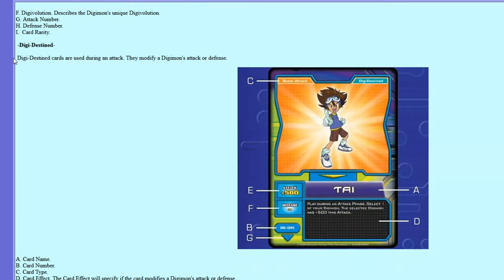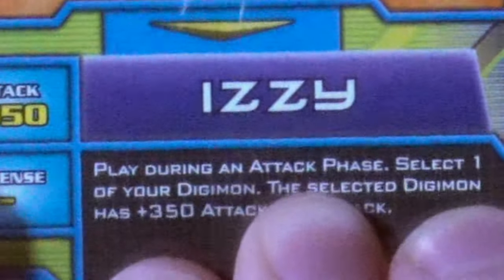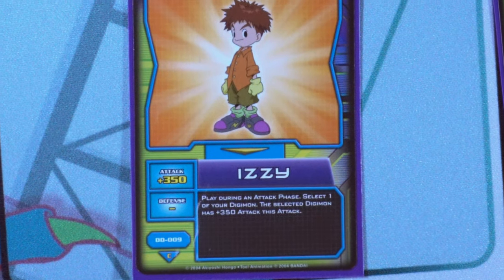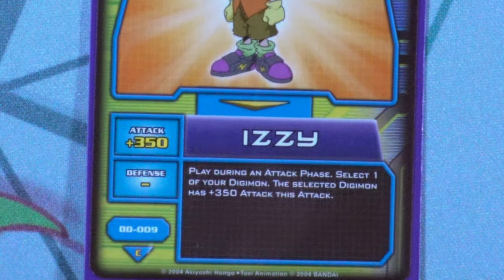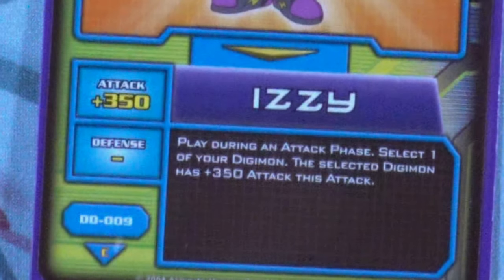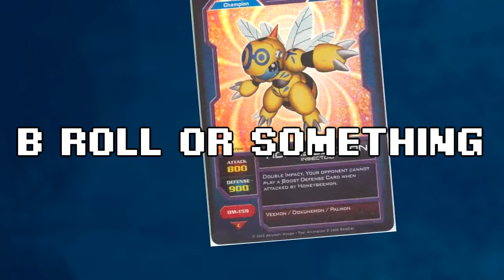The rules are very unspecific and not very helpful. They just say Digi-Destined cards are used during an attack. The wording 'plus 350 attack, this attack' implies the attack has already commenced, so it only makes sense that they would be instant speed tricks. I think that makes for a more interactive game — I'm going with them being instants. If you're one of the seven other souls that played this game and know that I'm wrong, please let me know in the comments.